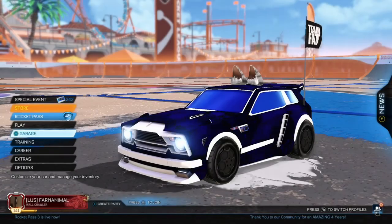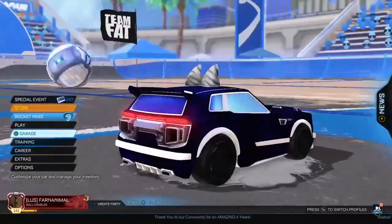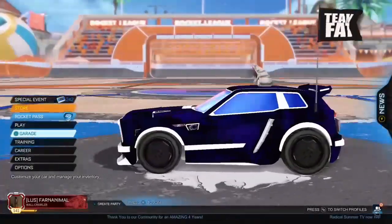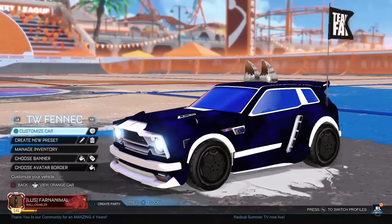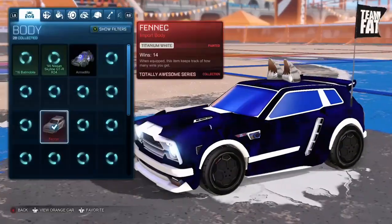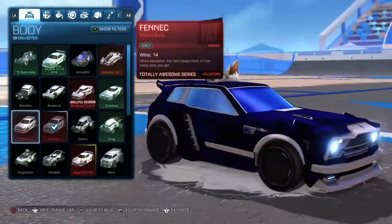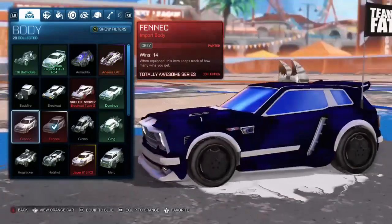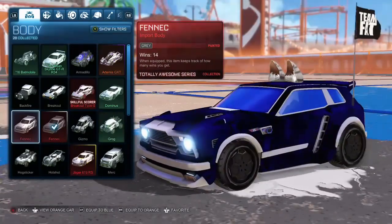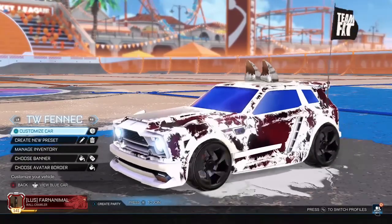What's up guys, today I just wanted to put it out there that I opened four crates, because I had like four keys from some random trade, and I got a white Fennec and a gray Fennec. I got the white Fennec on the second crate and then a gray Fennec on the fourth crate — I'm just shocked.